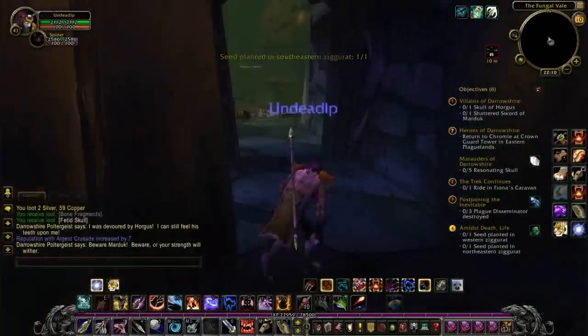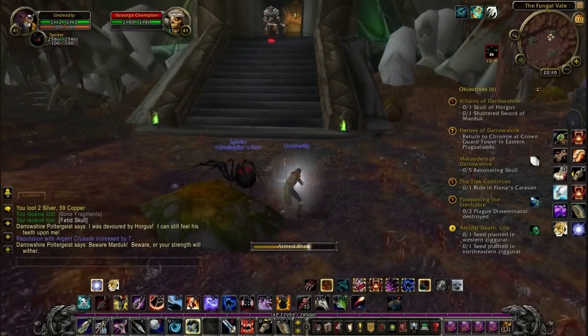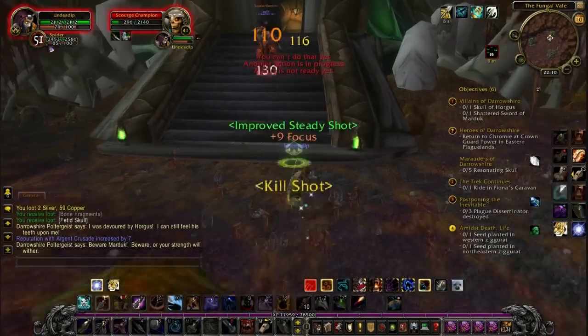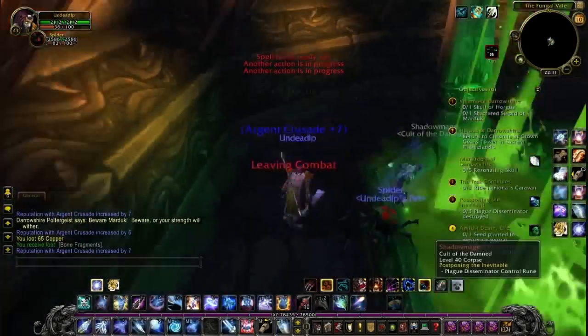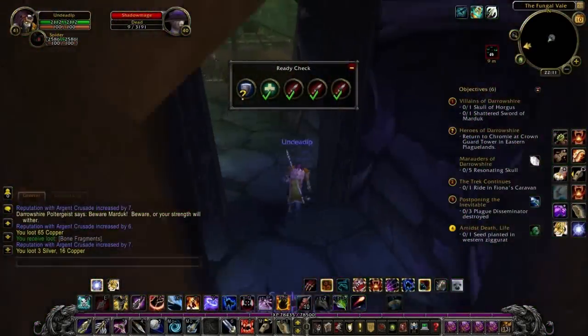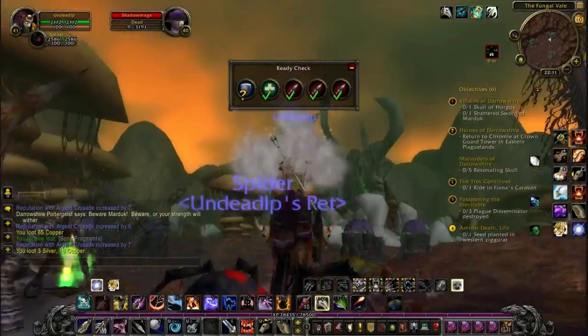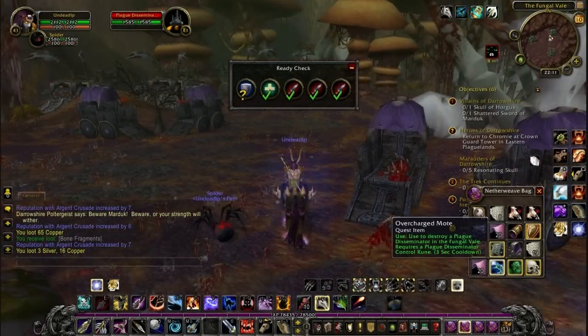If you notice in the video, why am I deleting the skulls? It's because I didn't realise I needed to use the crystal in order to create a resonating skull. The other quest is to destroy three plague disseminators. We're not going to be doing that in this video because very soon we're going to be going to Cathedral — we're in the queue now. So in a few seconds we're going to get the option to go into the Cathedral.